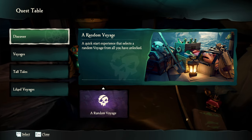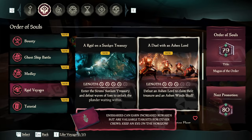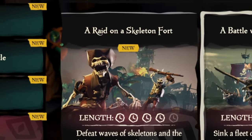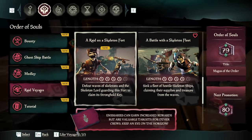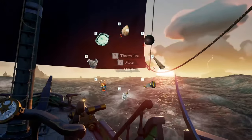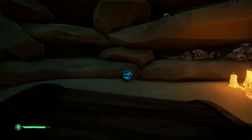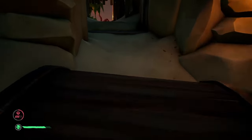Board your ship and visit the quest table. You're going to want to go to Voyages, Order of Souls, Raid Voyages, and for our first method, you're going to want to select a raid on a skeleton fort. Once you dive, you will spawn just off the coast of an active skeleton fort containing loot to level up the Order of Souls, including the 10,000 gold variant of the Eye of Souls.